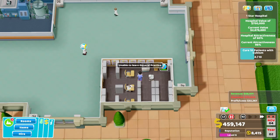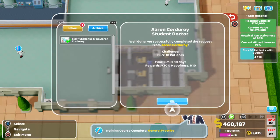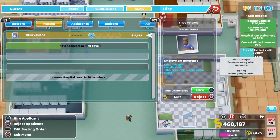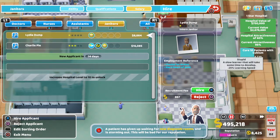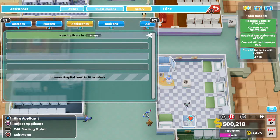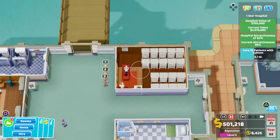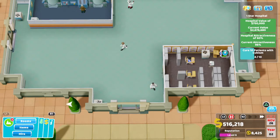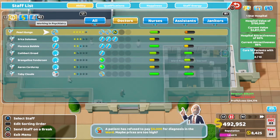Hospital value took a bit of a hit — not showing as many people through the door. Let's get this training done. We could actually build an injection room — one of our staff does have the trait for it — food for thought. Let's hire that first maintenance janitor so one can solely focus on maintenance. Let's get the GP in here, pick that one up, and get them learning general practice level 3 — and we already have a doctor who can train them, happy days. Psychiatry level 3 done.